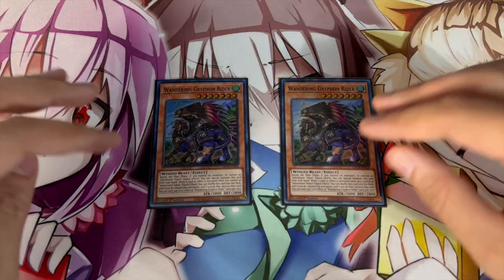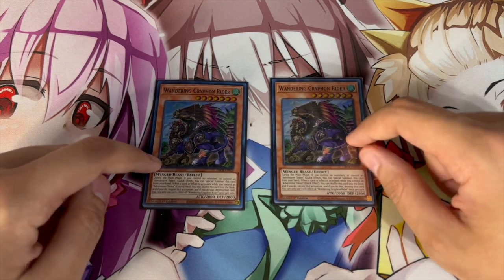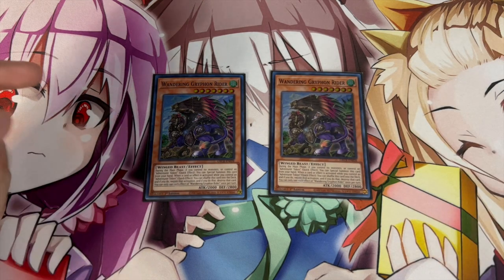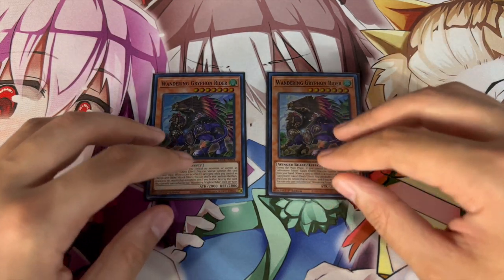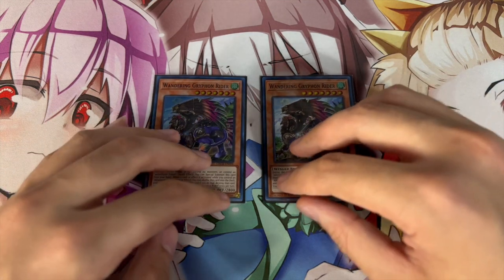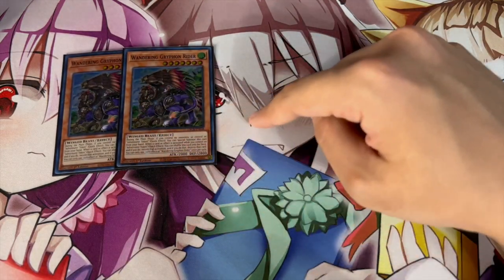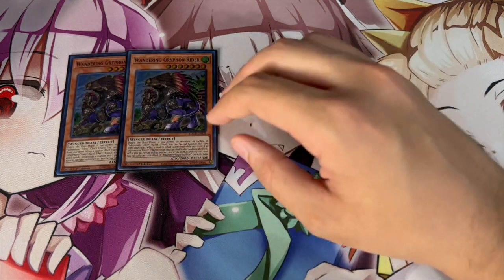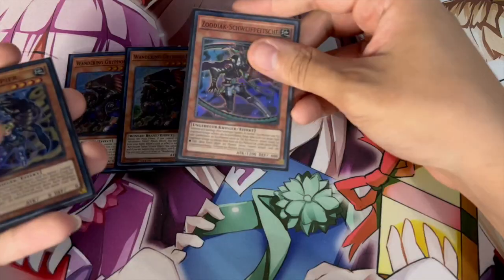Griffin Rider is also really good going second — it's a free special summon. It's also great into the Flunder matchup since that deck didn't get hit at all post-banlist; they still have Barrier Statue, and this is essentially the only way to out it because it special summons itself to your side of the field. Even if your opponent has an answer for a normal summoned Fractal, Griffin Rider gives you an extra body that threatens the battle phase, forcing them to deal with it before your combos. This card single-handedly won me games where you don't have cards to stop opponent hand traps.